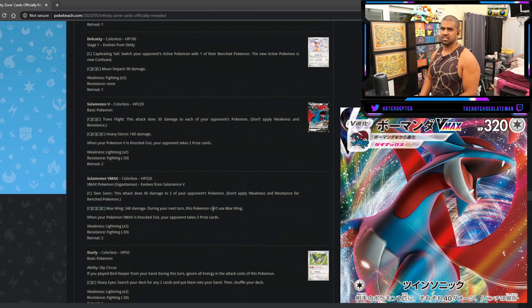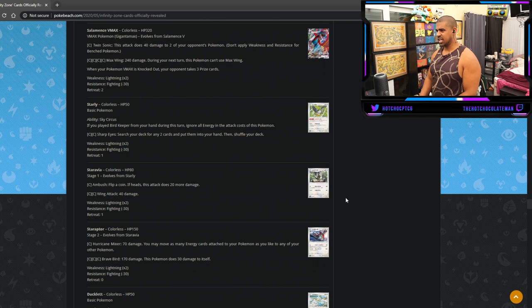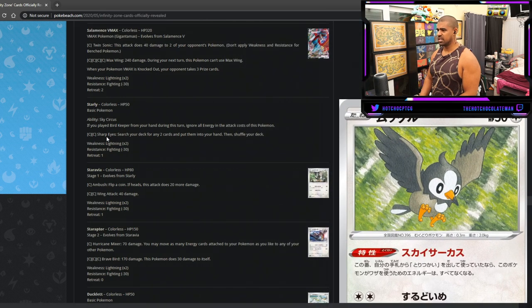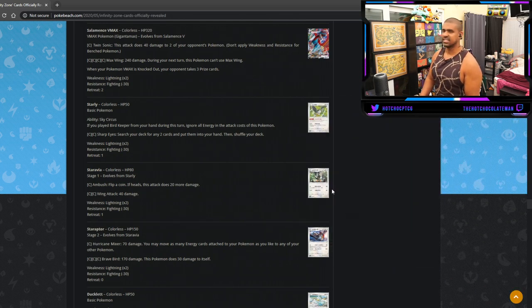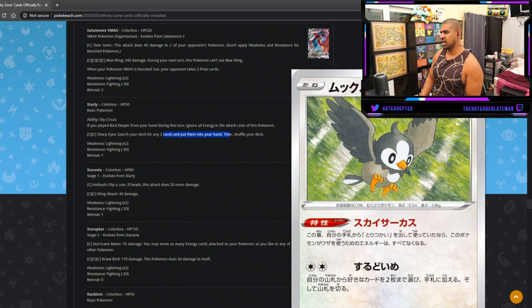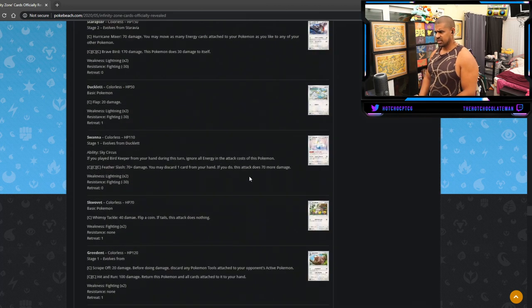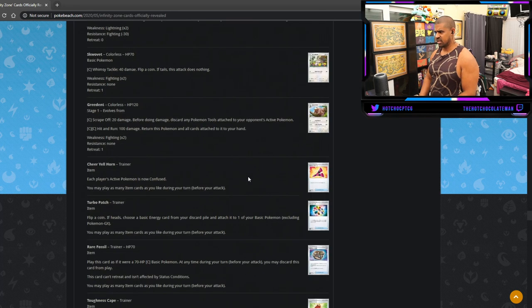Some of the Bird Pokemon have the ability Sky Circus — if you played Bird Keeper from your hand during this turn, ignore all energy costs of this Pokemon's attack. On little basics that lets you search your deck for two cards and put them in your hand — basically a double Computer Search. Some are better than others but Greedent is not very good.